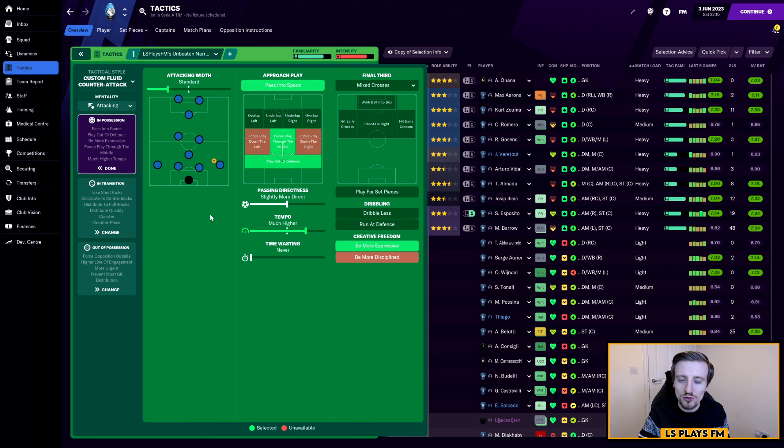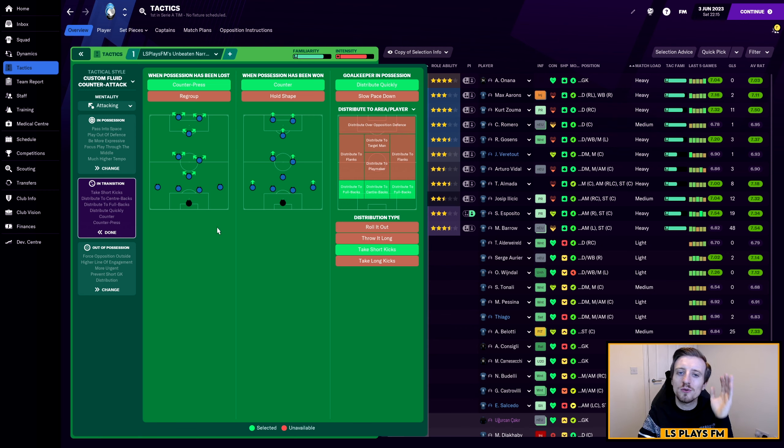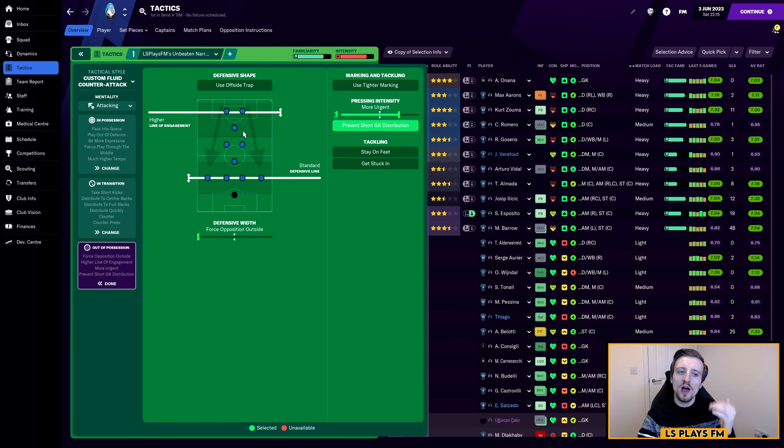There's then a ball playing midfielder on support and a Mezzala on attack. The ball playing midfielder helps cover in the midfield but also pushes on a little bit, and the Mezzala on attack obviously is a big outlet going forward. We then have an attacking midfielder on attack — one of the main people in terms of getting assists — and then an advanced forward, which is the key goal scoring role, and then a complete forward or sometimes a pressing forward depending on who I have playing in that position. But the advanced forward is by far the main outlet for your goal scoring in this team.